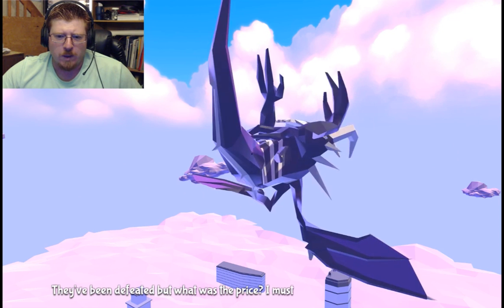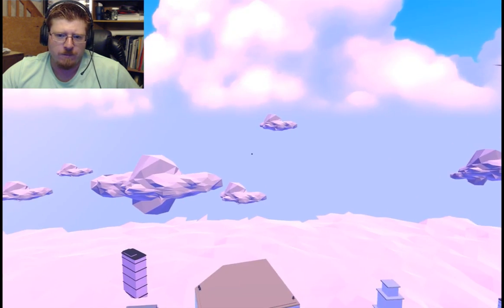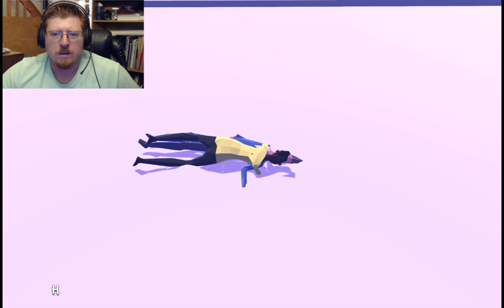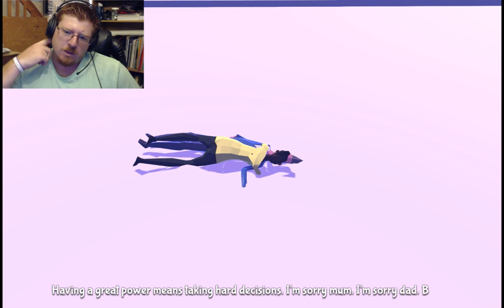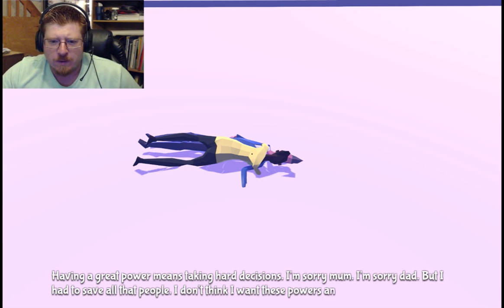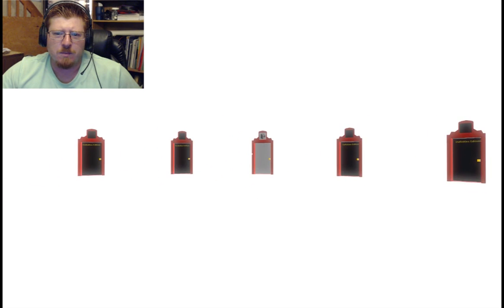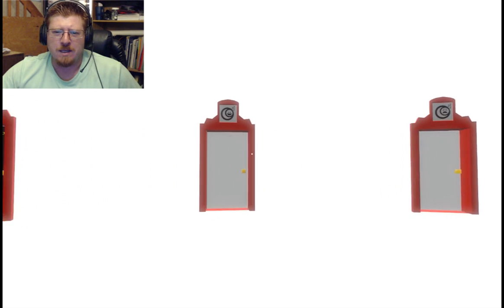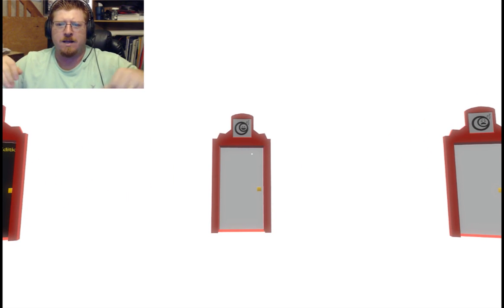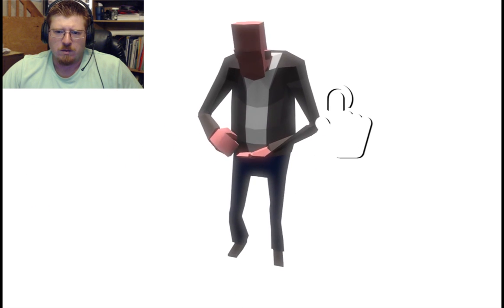They've been defeated, but what was the price? I must land on the roof and see how they heal. Having great power means taking hard decisions. I'm sorry, Mom. I'm sorry, Dad. But I had to save all the people. I don't think I want these powers anymore. Yeah, that's kind of a sad one — that wasn't really happy. Sure, you were flying around in the sky, but then you had to make that hard decision right at the end, which is upsetting, and I knew that was coming.